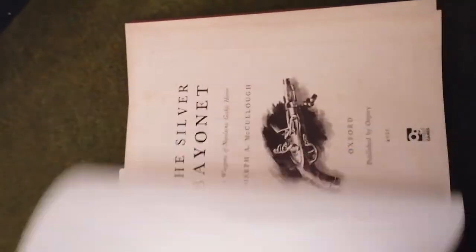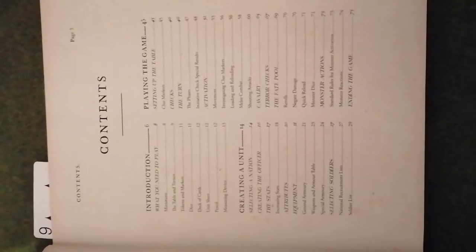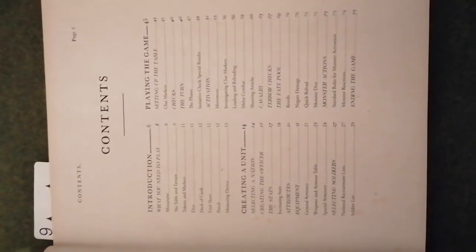So basically we have a nice cover. Silver Bane up there. And then we have the actual introduction itself. That's all the information you need there, and the next flip through is the other contents of the book itself.